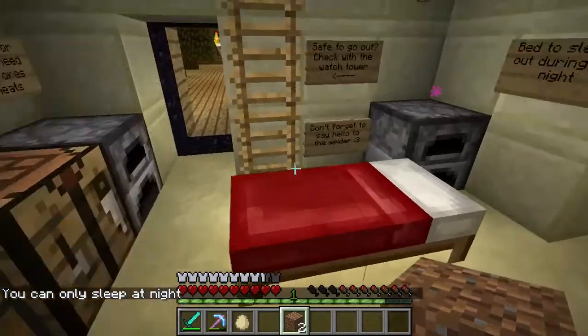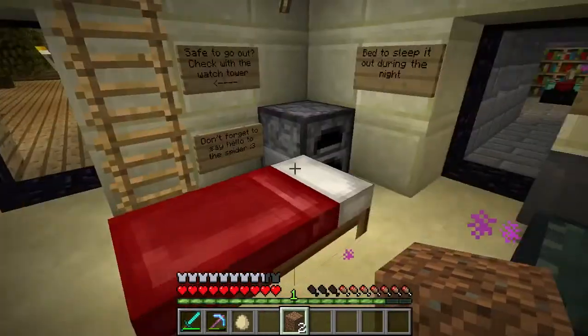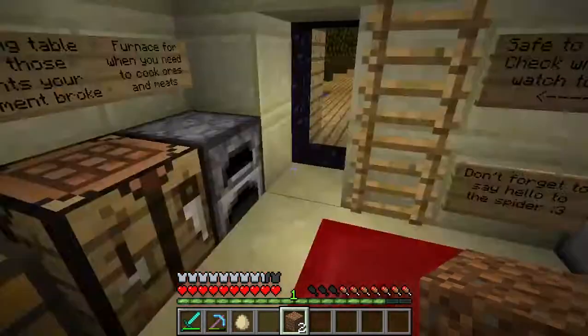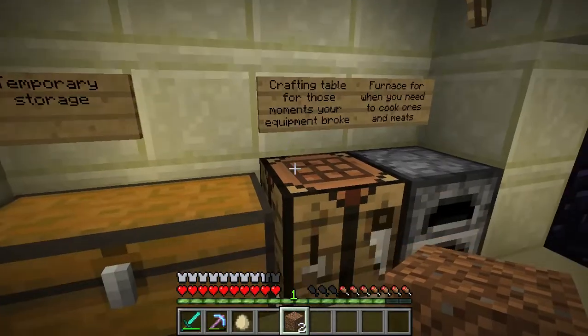I made this room here to be small and compact, to have all of your basic needs. An anvil. A furnace — two, actually: one for smelting ore and one for cooking meat if you need it. A crafting table.